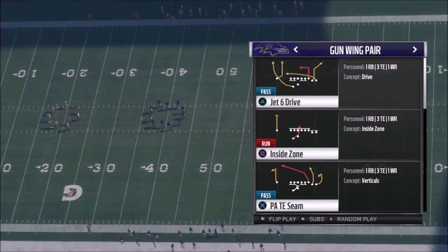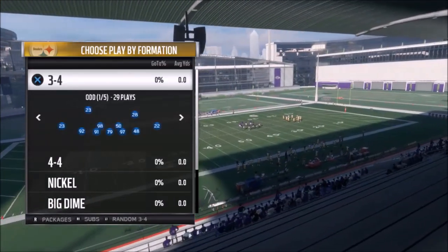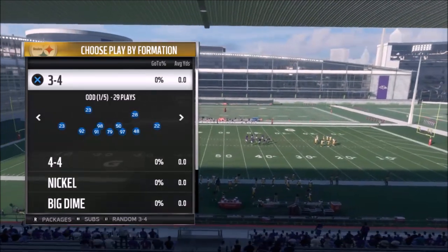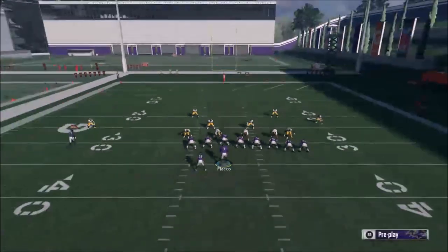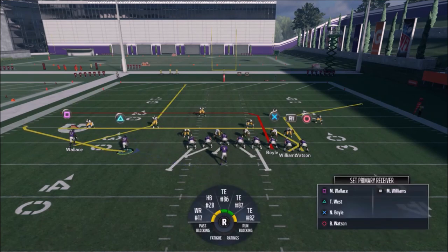We're going to go ahead and pick that. This is a big formation, so your opponent is going to have to match — they'll have to come out in something heavy like a 3-4. It's a real simple setup. All I'm really going to do here is motion West out. If it's man coverage, he's going to beat whoever's in front of him. If it's zone coverage, you're just paying attention to the inside zone — the guy standing in front of West. If he hesitates the slightest bit, West is going to be open right away in the flats if you bullet pass it and pass lead it out a little bit.